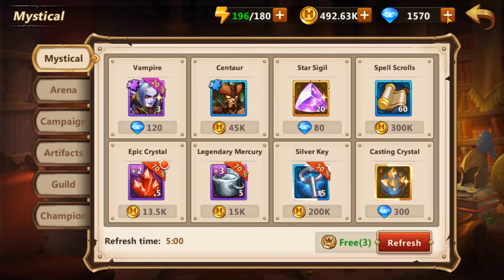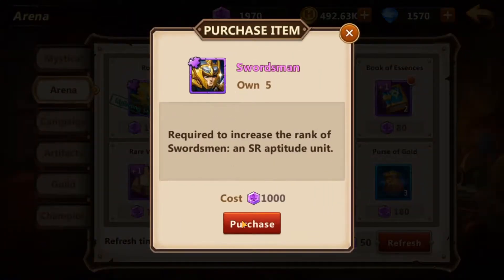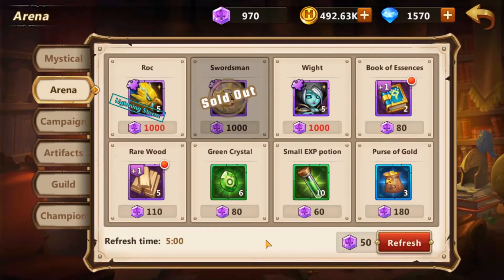Only if you want to spend — if you're a spender, hey, more power to you. I'm a free-to-play player, I don't fall for microtransactions, that's just me. So Mystical is pretty simple — gold and diamonds are the two currencies you're going to be using there.